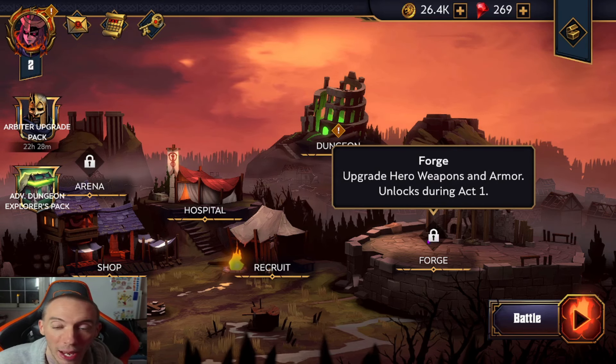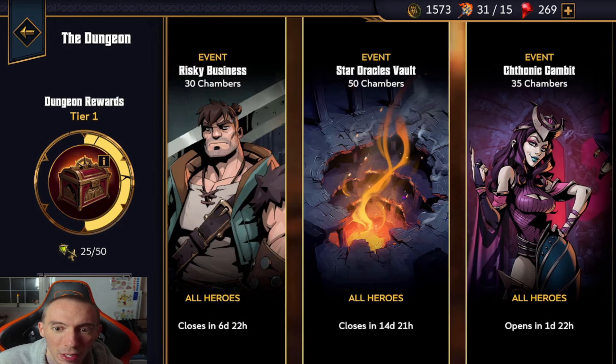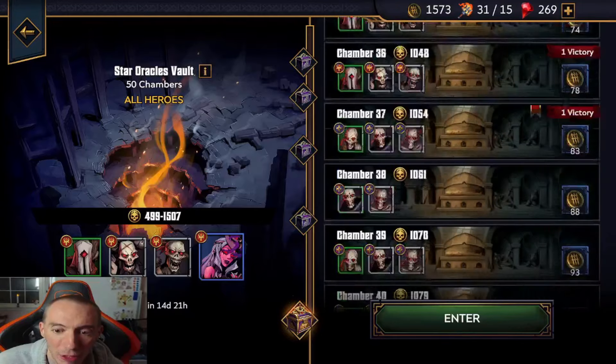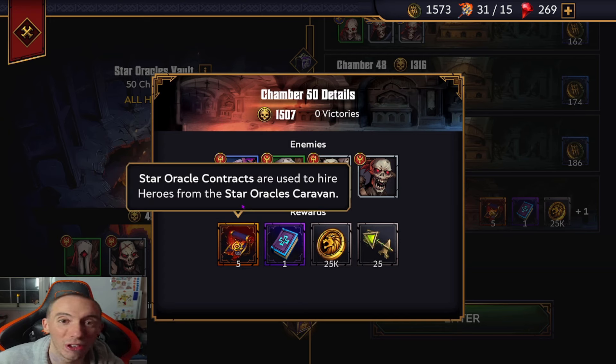We have some event dungeons you really need to pay attention to. There's Risky Business — 30 chambers, all heroes welcome, closes in six days. The other is the Star Oracle's Vault — 50 chambers, closes in 14 days. This is the dungeon you really want to be doing right now before anything else. The reason is that at chamber 50 you get five-star oracle contracts to hire heroes from the Star Oracle Caravan, which is the gacha system. Completing chamber 50 gives you five free summoning scrolls — absolutely amazing.